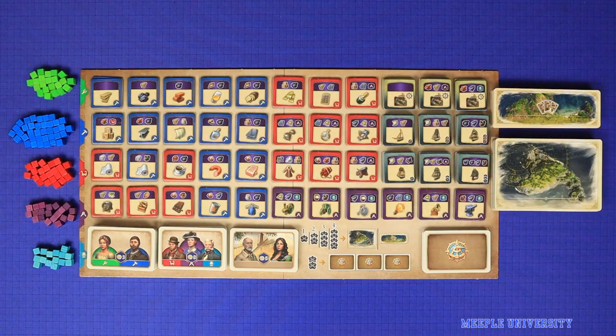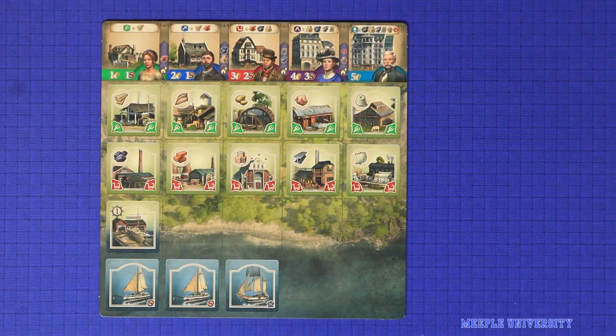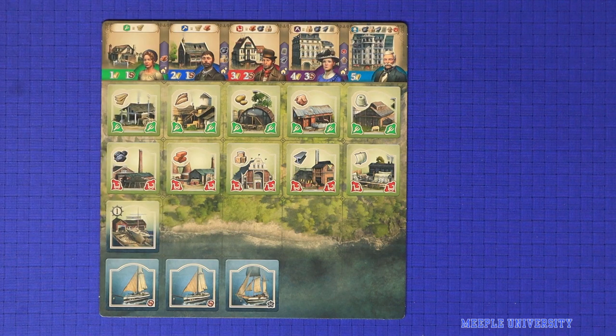All of these components are limited in the game. If any of them runs out, the actions associated with them can't be taken anymore. Each player takes a player board representing their home island. This shows their starting industries, docks and ships.